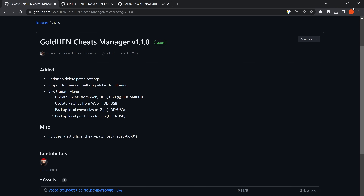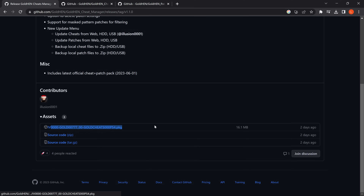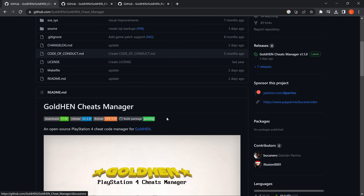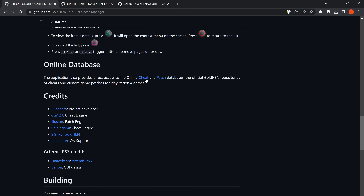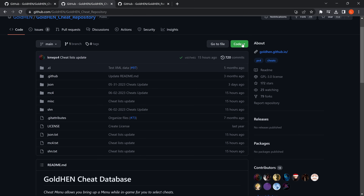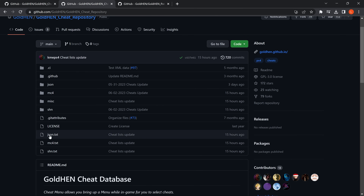To get set up, first we're going to download the package file for the latest version of GoldHen Cheats Manager. Heading back to the repository, if we scroll down we have a link to the cheat repository and the patch repository where you'll find your cheats and patches to install offline via USB or hard drive. Clicking the cheats repository link, we download the cheats by going to Code and downloading it as a zip file, which zips up all the cheats for installation.